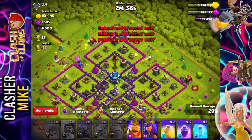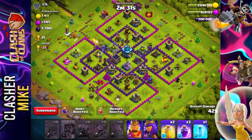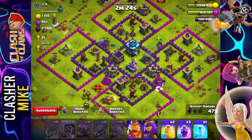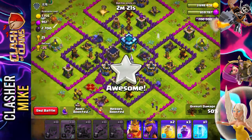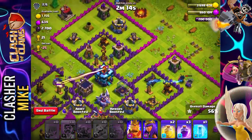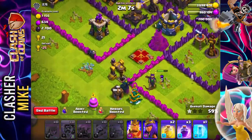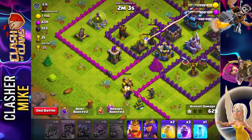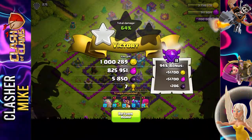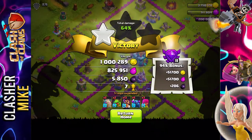Wow, this is crazy — we have easily a million loot with this base, easily a million gold alone. We also had almost a million Elixir, probably closer to about 600,000. This is going to be an easy one star. We're going to let our troops go through a little bit more, getting that extra Elixir. This P.E.K.K.A. is about to get to the Dark Elixir Collector — there we go. Our Dark Elixir is actually full, so we're going to end the battle right there. 800,000 Elixir, 5,800 Dark Elixir, and over a million Gold, plus the bonus loot from winning.